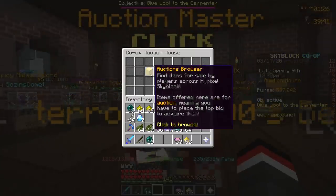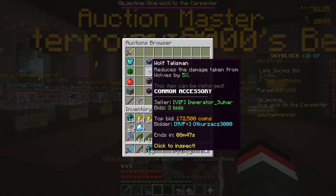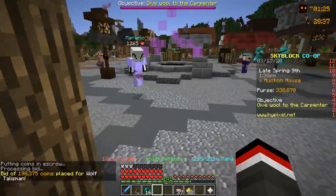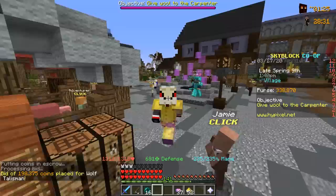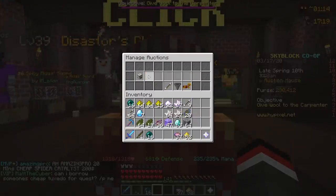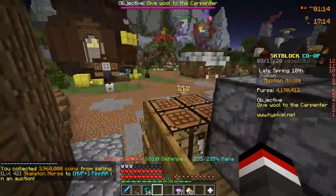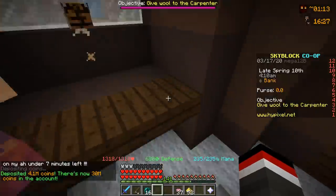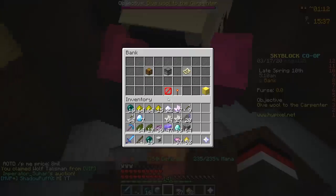I took out 500k coins from the bank and we're going to buy ourselves a new talisman. I found a common wolf talisman going for 172k coins in the auction house under 'ending soon' and I'm going to grab that now — it's a new talisman for the collection. While waiting, we picked up the coins from our auction: the skeleton horse pet sold for 4 million coins. Not quite what I wanted, but since Safe Drift already has one, it's still a win.